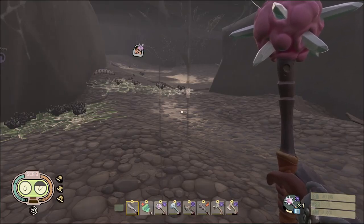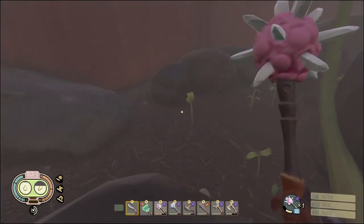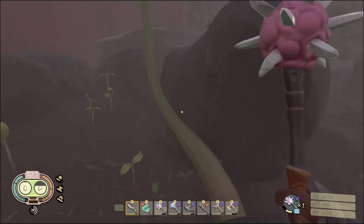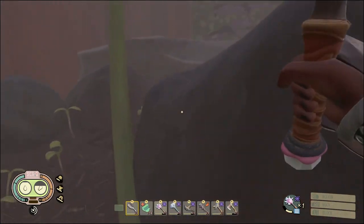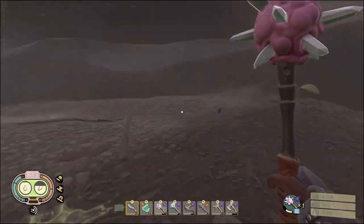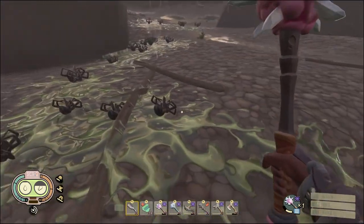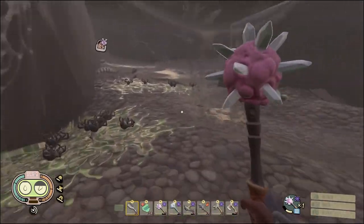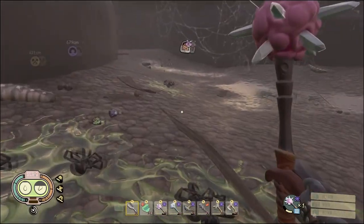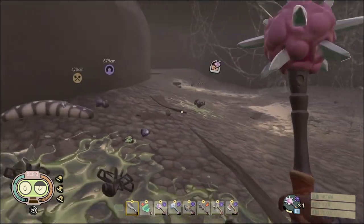What is going on everyone, it's TGSmooth and welcome back to another Grounded guide. This one's gonna be super short but super helpful. Pretty much when you get to the upper yard and you start encountering the black widow spiders and you come across their little nest, be sure to farm the web sacks in these black widow nests.